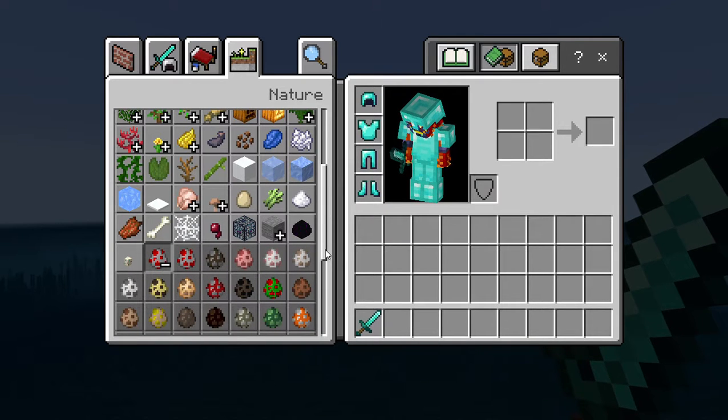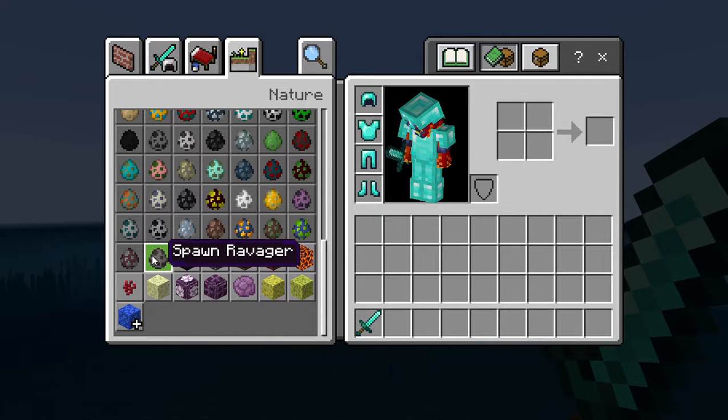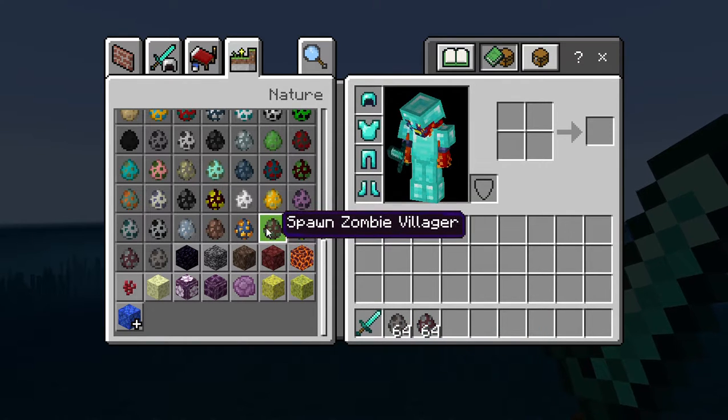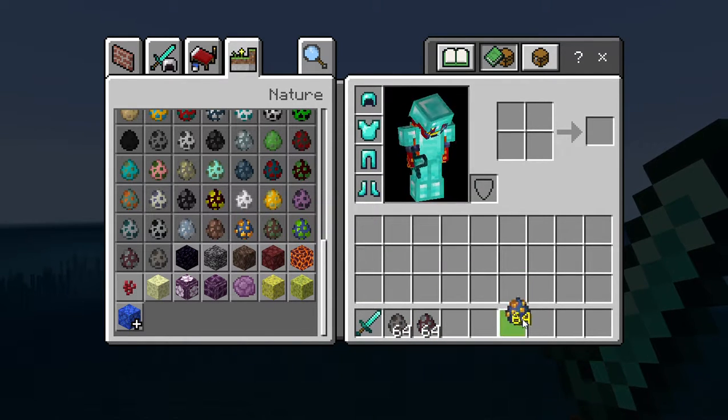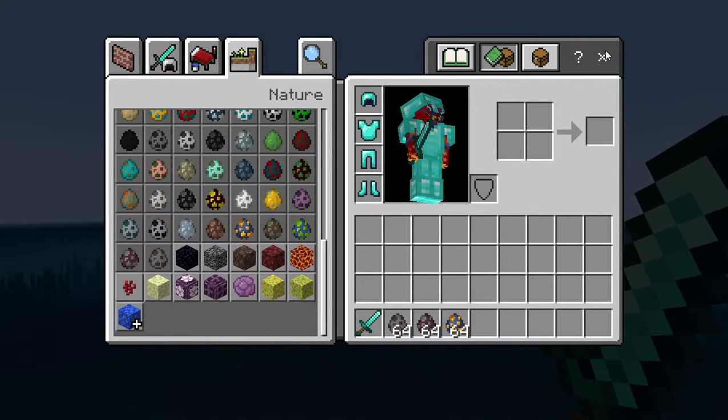The ones I'm going to show you - the new ones are: the Ravager, the Pillager, and the Wandering Trader. Let's just go out of this.